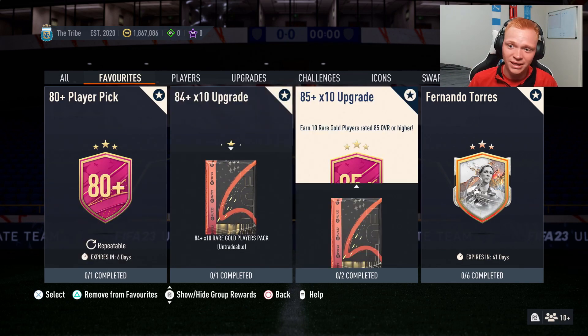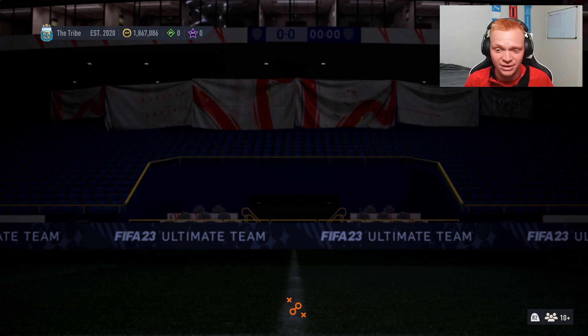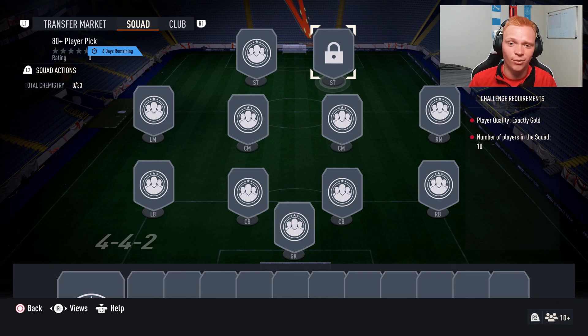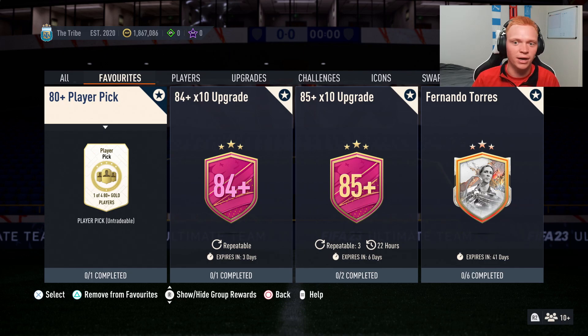Now we get to the big things. First, we have the 80-plus Player Pick — it's basically just re-upped from last week, the exact same thing. It just requires that you submit 10 gold cards and you get a player pick. Four options will pop up, all 80-rated or higher, and this is honestly really good value. I'm going to have a video out soon on how to basically grind these continuously as cheaply as possible. On the Mission Manchester account yesterday, we literally did three of them and got two specials and an 84 gold — these are super good value.